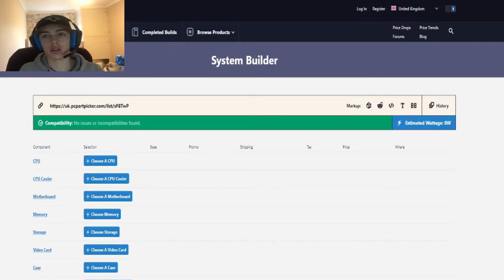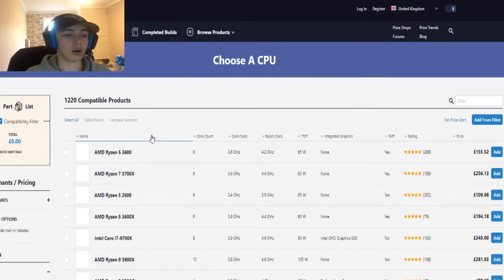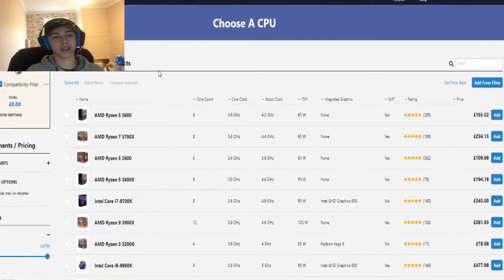First thing — make sure you change it to your currency when you get into PC Part Picker. I personally go down the list in order and choose things. Sometimes I choose things cosmetically, which you don't have to do — it will cut down the price. Let's look at CPUs. In my current PC I use Intel; when I first built it, Intel was the thing to go to.